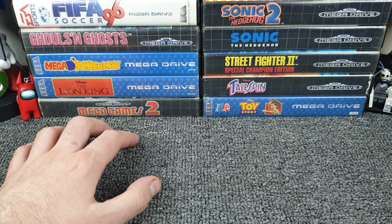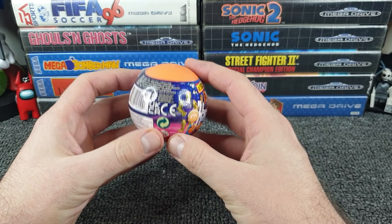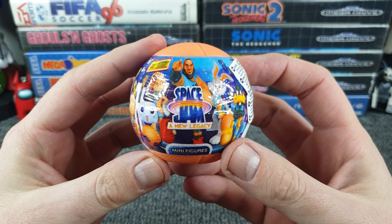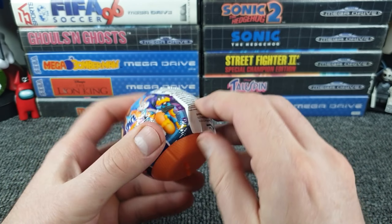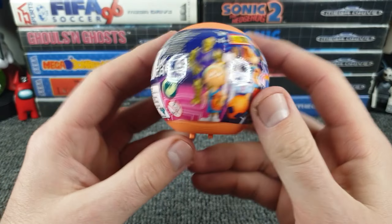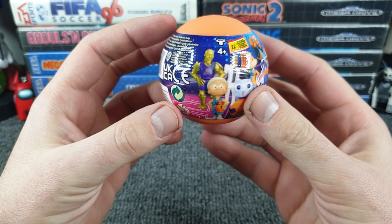We give it a nice shuffle and I feel a plastic orb - I'm going to take that plastic orb. It looks like a small orange... no, that is meant to be a basketball, because as we can see it is Space Jam, and there is LeBron James pointing at us rather angrily, with Bugs Bunny not looking too impressed next to him. There's a sticky thing on the side - can we take that off? Yeah, that comes off. The trouble with orbs is you drop them and they just roll away.